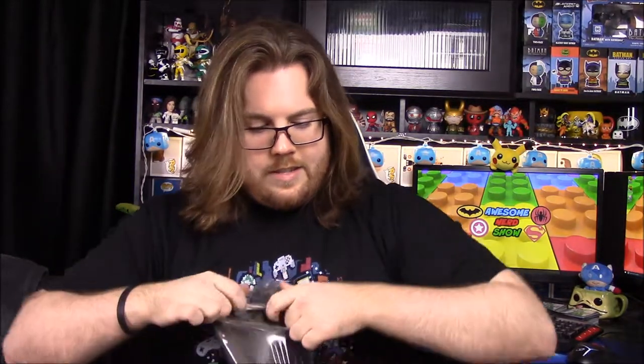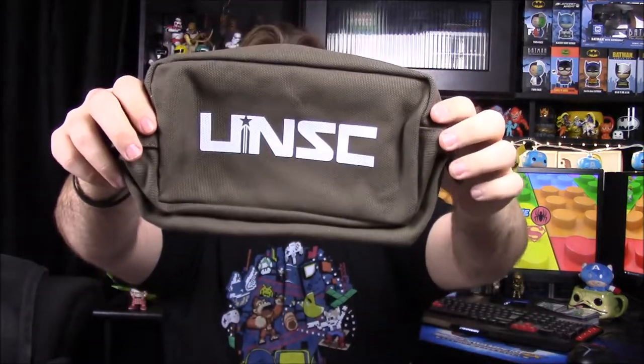Next up we have what looks like a little bag. In each one of these we always get a weird little item — like we've gotten a cooking apron before. This time we have a bag, it's got the UNSC on it. It's just a little travel bag type thing with handles, so you'd probably put toiletry things in it when traveling. It's a nice canvas bag with a little pocket and stuff.